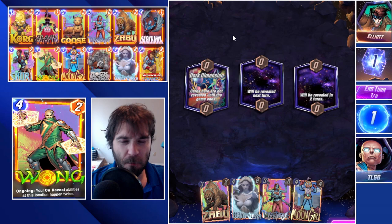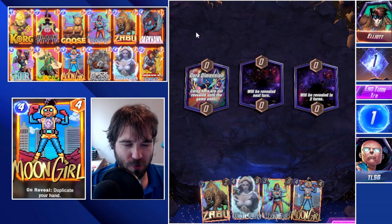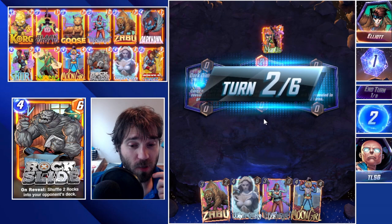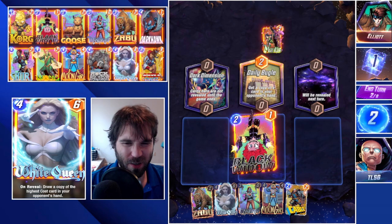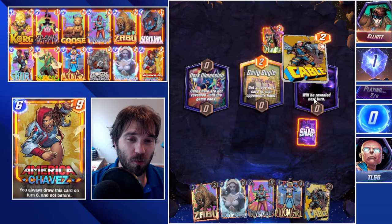Next up we have our old nemesis Elliot — their title is 'old nemesis,' that's why I called him that. So we do have dark dimension here. We also have Zabu in our opening hand, which is phenomenal. This deck definitely leans heavily onto Zabu, and if you have to retreat when you don't have it, it's not great but it is okay. We're going to go ahead and play Black Widow, that will offer a little bit of disruption.